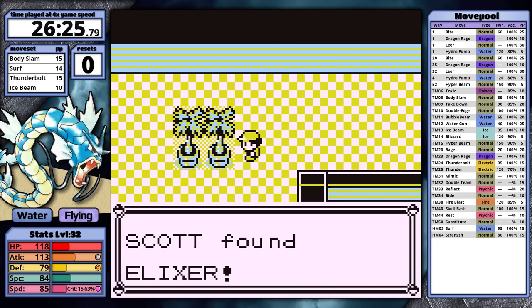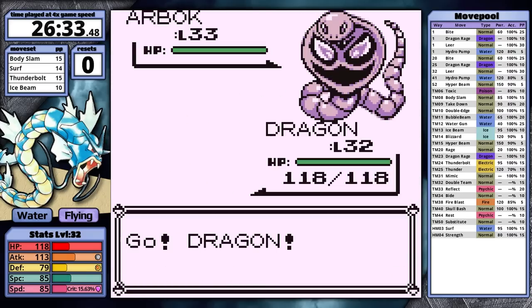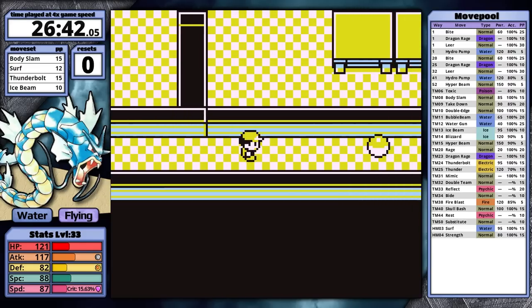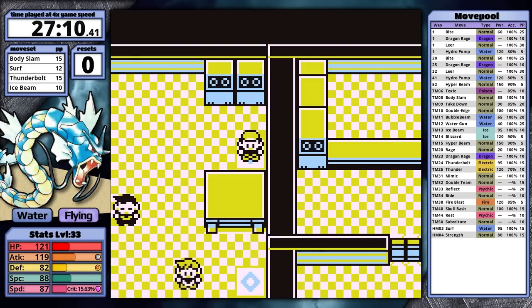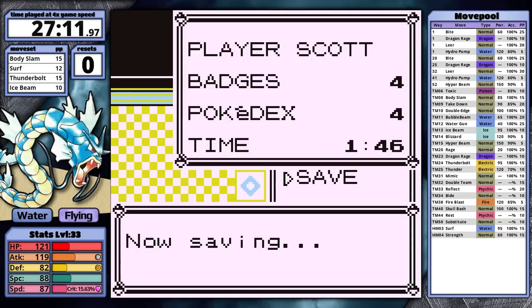I head down to floor 5 where I pick up an Elixir and fight the mandatory Rocket with Arbok. This sprite is pretty bad too — not nearly as bad as Machoke's, but I don't like it. With it out of the way, I grab the card key, and now the path is clear to the Silph Rival — Rival Fievel himself, not the cheap knockoff version I regularly face in Yellow.